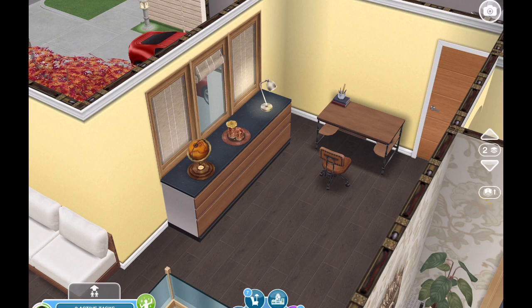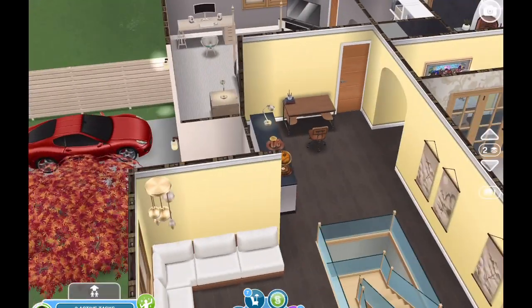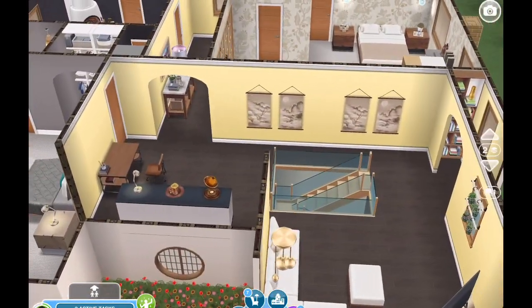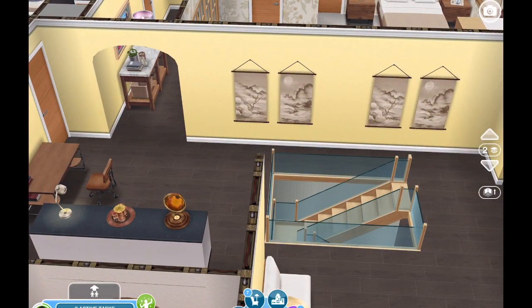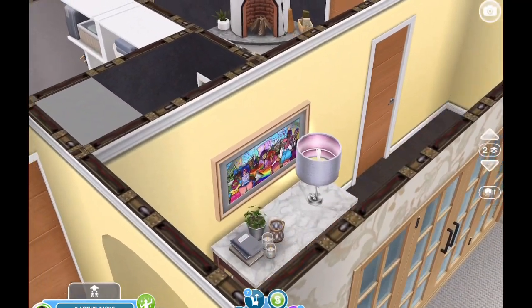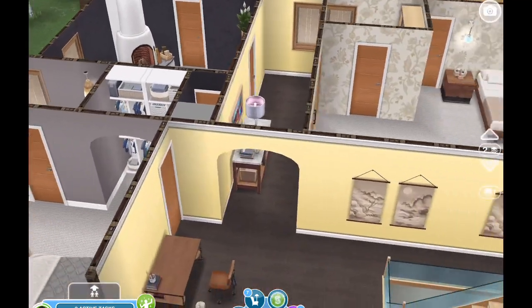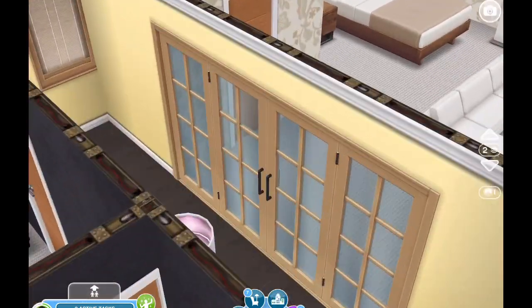You saw the L-shaped sofa there, and then this area over here is an office. I've put some counters there with decorations — a desk lamp and a globe — just to give it more of an office look. Here's a little hallway, and I've decorated it with a table, some artwork, and a beautiful lamp. Next we'll go into the master bedroom.